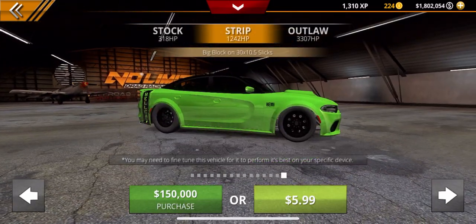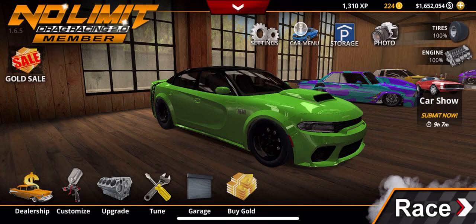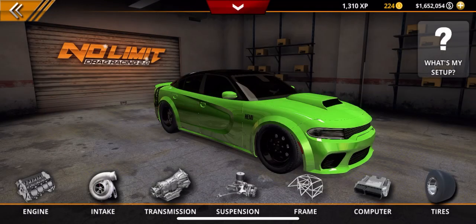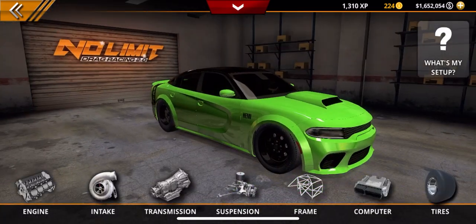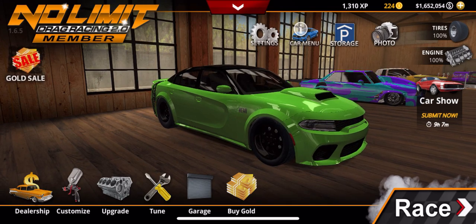We're gonna go ahead and purchase this. We're gonna purchase the strip version of the car right out of the box and see how this thing does. As far as upgrades, I don't think we're gonna add much — things that are already going to be done. Let's see — intake, engine, yeah okay. Now we do have other things to check out too.